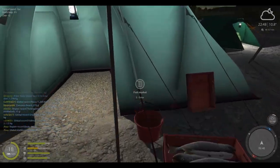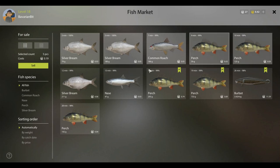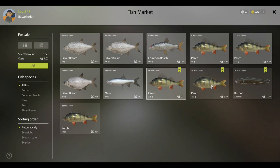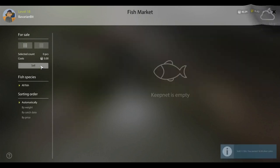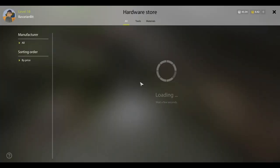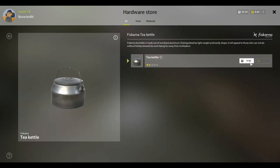Sell your fish. 74 cents for the tiny one, 2.95 for the perch, 3.69 for the 7.33 perch, 11.59 for the 3.4 kg burbot - those pay good, and the experience is alright. So 16 bucks total. Tea kettle - purchased! We'll go through that in the next video. I'll do a little research and we'll make whatever we can, grind up the cooking skill.